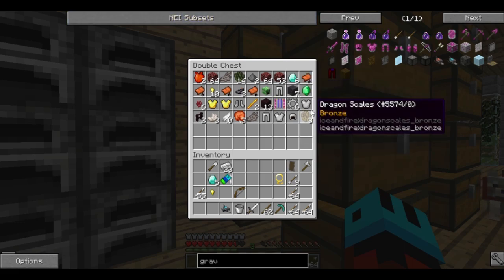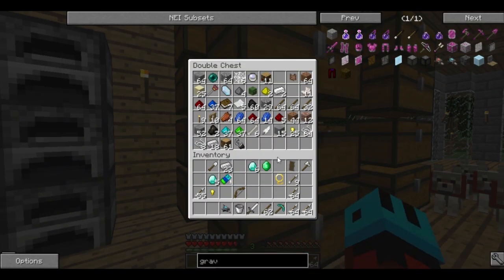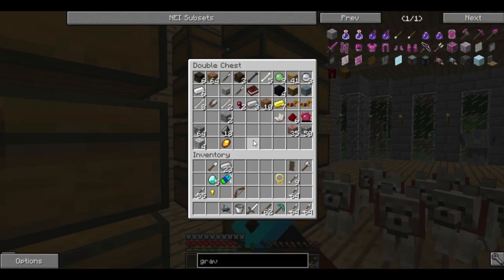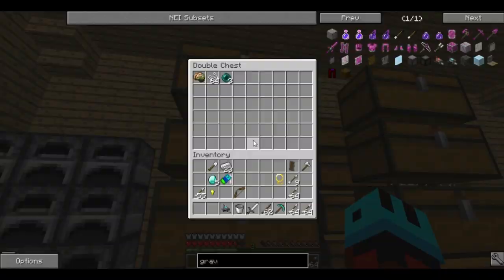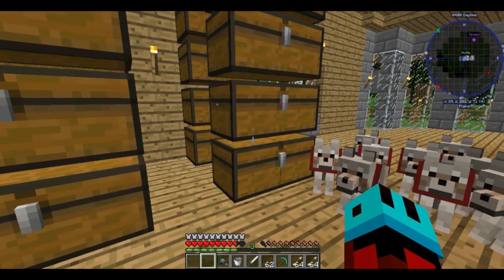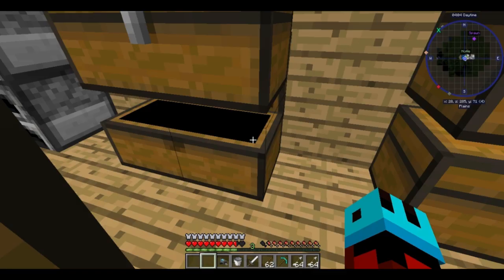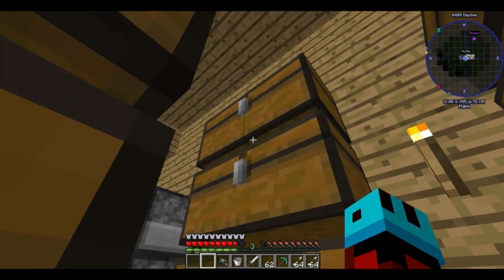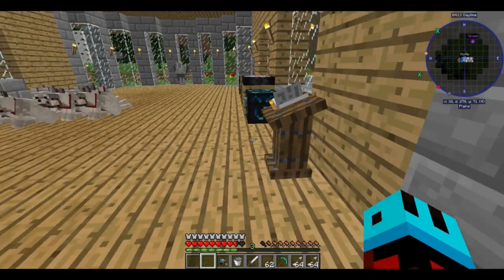I didn't realize the amount of resources we actually got from down there. I mean, all these diamonds and emeralds. When I get enough resources together, we can start making Applied Energistics — computer networks and electricity — and that will really help us along.